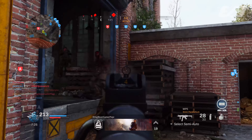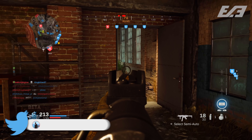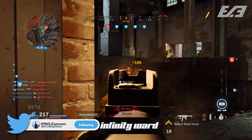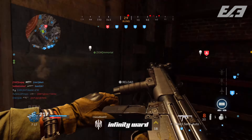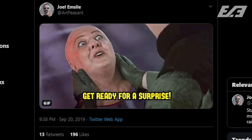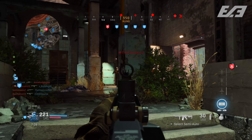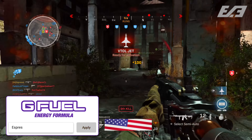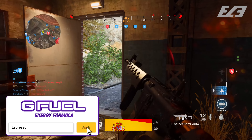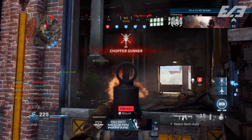Starting late last night, Joel Emsley, studio art director at Infinity Ward, ended up making a cryptic tweet followed up with answers shortly thereafter — just a simple gif saying 'get ready for a surprise.' We knew we'd see Ground War at some point today, but we didn't know it would go live earlier, and it did late last night, getting introduced for all platforms.